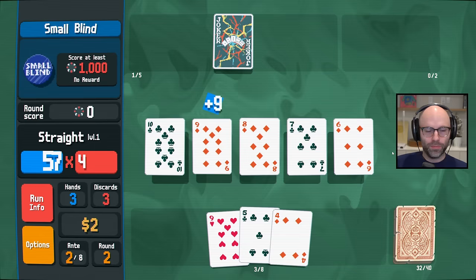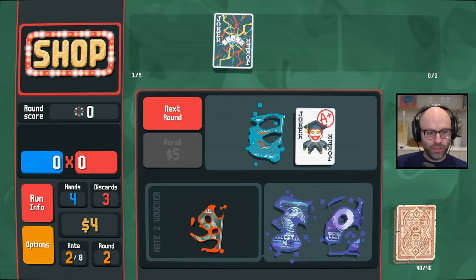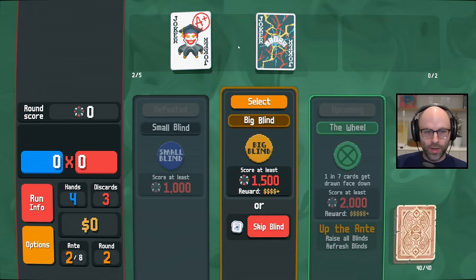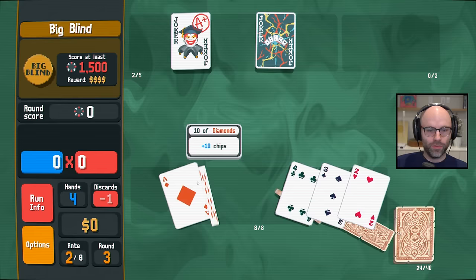We may get enough money to buy one common joker. If it's a common joker that adds mult and we only play straights, we have a chance. Now we have something we can look for — straights with aces. I see that we have a full house, but that's just not the way we have to play the game right now. As painful as it is.